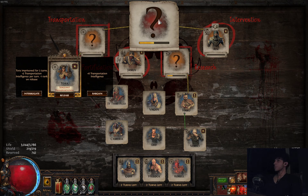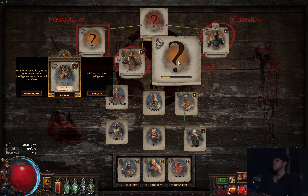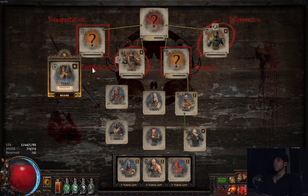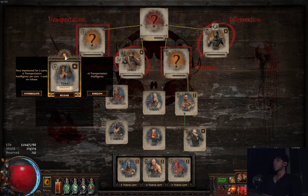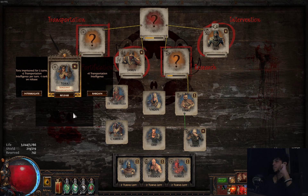There are four different types of safe houses. Intervention, which is seen with two swords and an assassin mask. There is Research, which looks like a coiled snake around a jar. There is Fortification, which is just a fortification wall icon. Then there is Transport, which is just a wheel. Those are the four safe houses. There's one at the top which is the Mastermind's lair, which you get in a way I'll tell you in a bit.